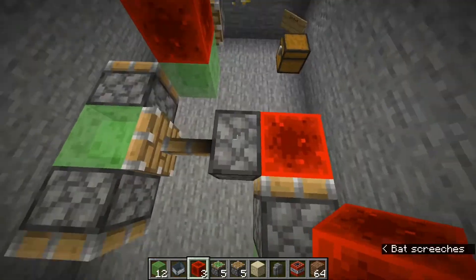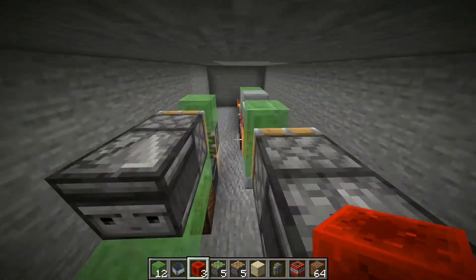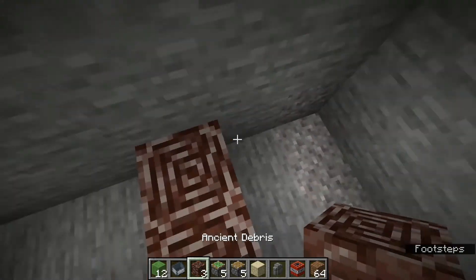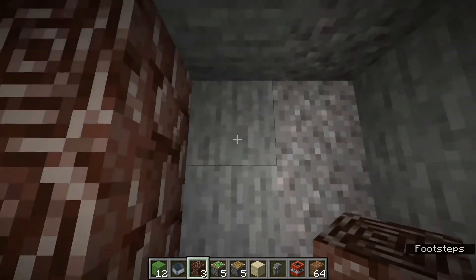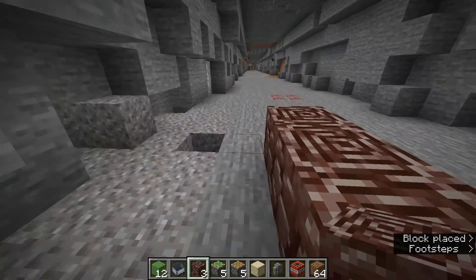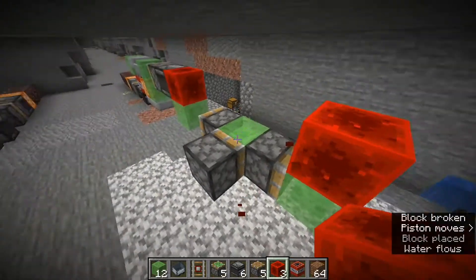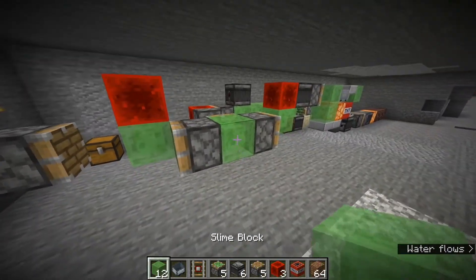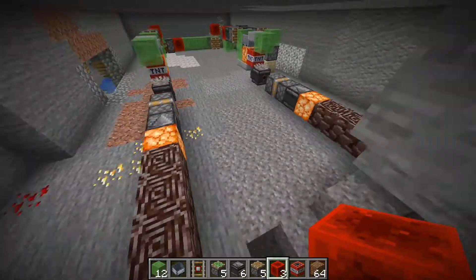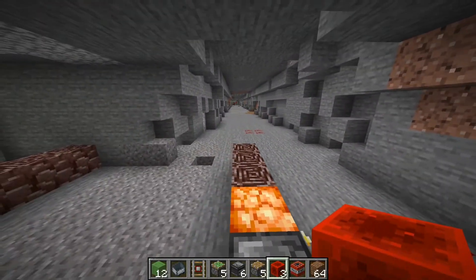So everything up to this piston — all of this you need to recreate, but the note block section you must not recreate. To do this, you need to build it to your right, and these ancient debris you need to place after six air blocks — one, two, three, four, five, six — and then place your three ancient debris and redo the entire thing. Now again place your redstone block here, destroy it, and now it's all set up. Place three slime blocks and a redstone block and there we go — that's how you tile this farm.